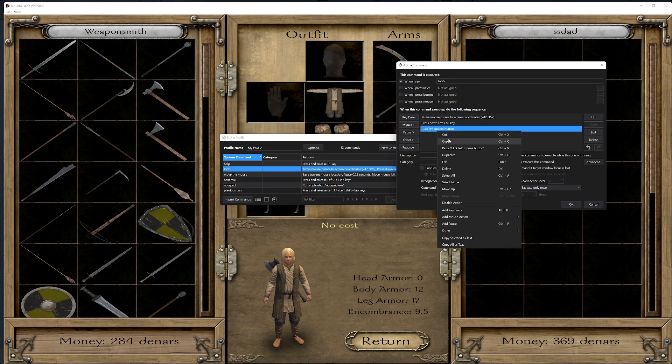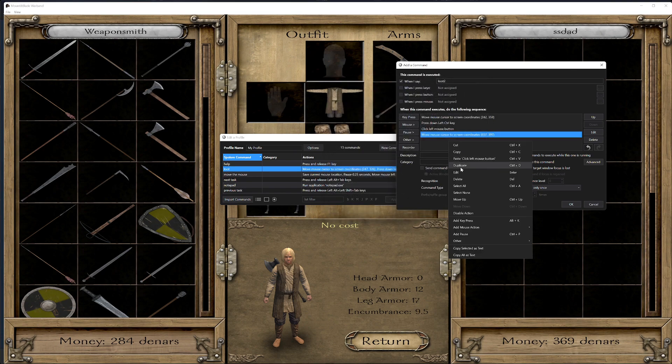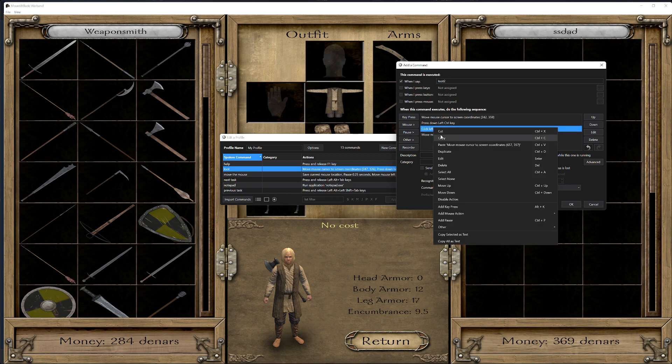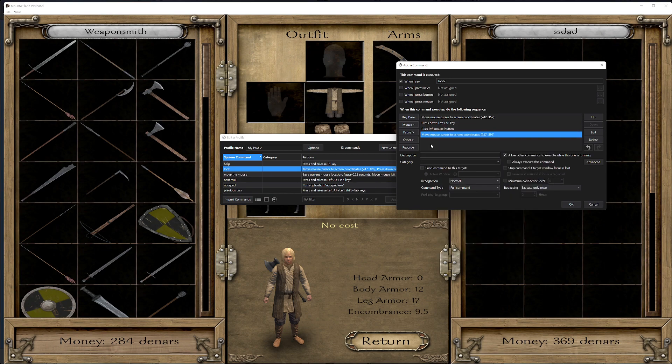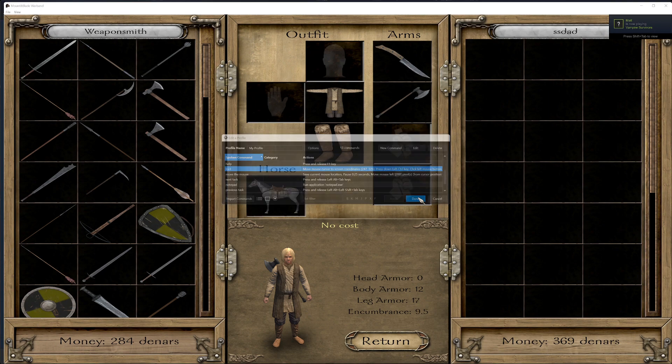Now you can copy this, so that all you need to do from now is Mouse, Move, Set Position, F8 — then paste. Then you would just repeat this process for the other stuff on this side of the screen. That will allow you to quickly loot all and sell all.